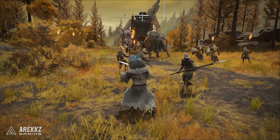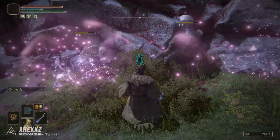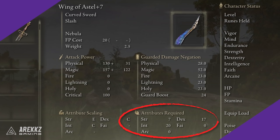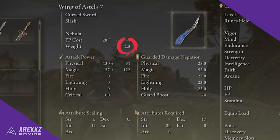The Wing of Estelle is a really cool curved sword that scales well with dex and int and is absolutely fantastic for its special ability Nebula, as well as its charged attack that shoots projectiles. This armament requires 20 int, 7 strength, and 17 dex. It deals decent damage on its own but its special abilities are what make it so fun and unique. It also only weighs 2.5, so it can fit on literally any build without pushing you into a higher load.